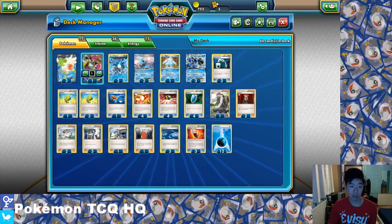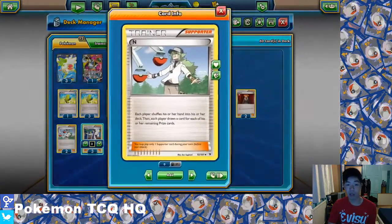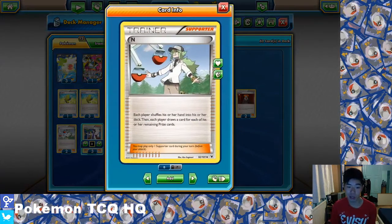Moving on to the supporter line — pretty standard in a lot of EX decks that play Shaymin and Hoopa. You play three Sycamore, arguably the best draw supporter: discard your hand and draw seven cards. You now play two N — each player shuffles their hand into their deck, then each player draws a card for each remaining prize card. It's such a vital card that N has actually come back in Fates Collides, now giving you an opportunity to turn the game around if you're behind.